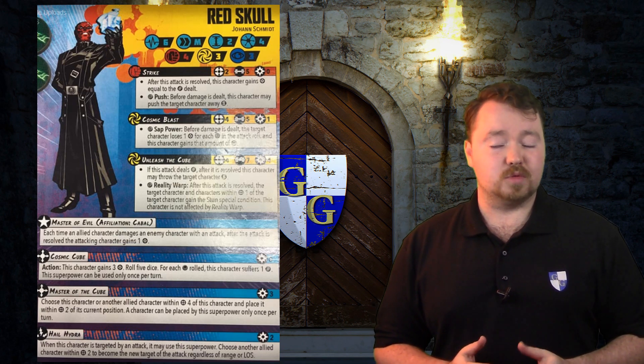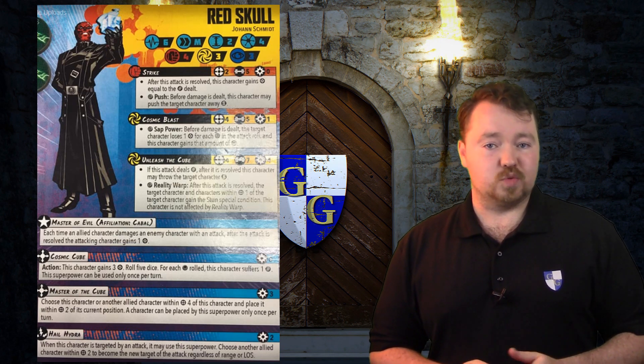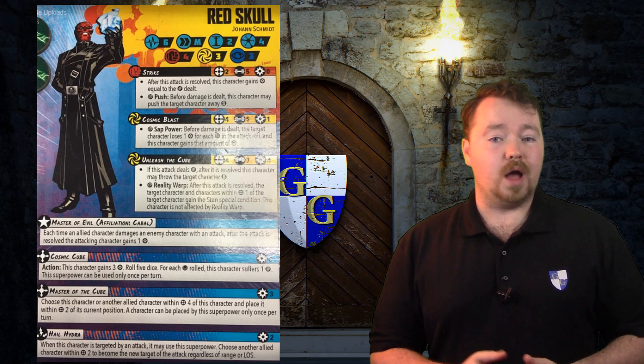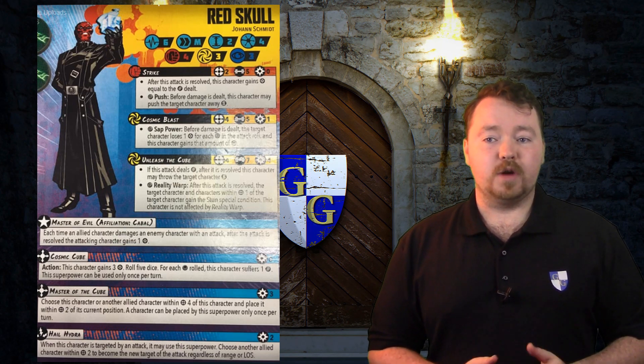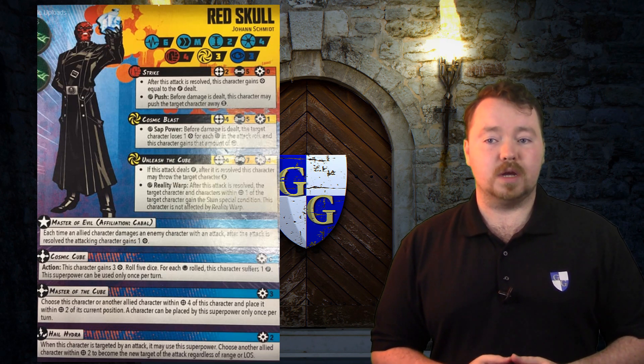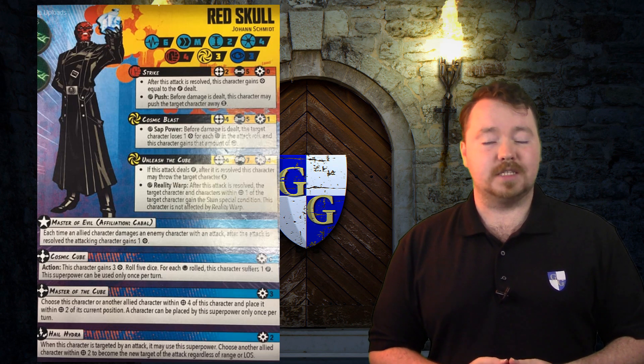He also has Cosmic Blast, which is an energy attack. It is range 4, strength 5, and has a power cost of 1. On a wild it gains Sap Power — before damage is dealt, the target character loses 1 power for each wild in the attack, and this character gains that much power.